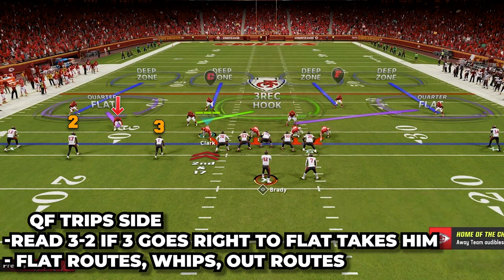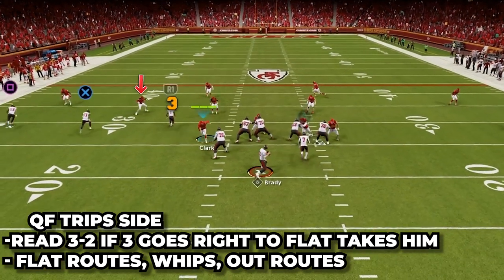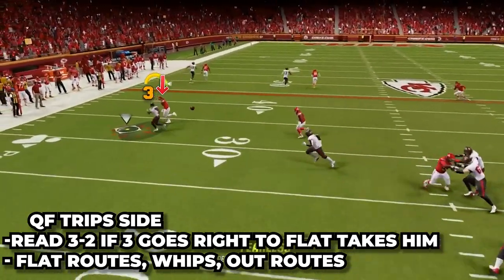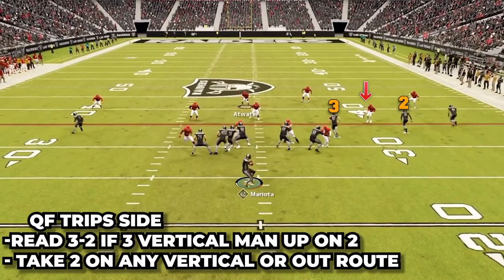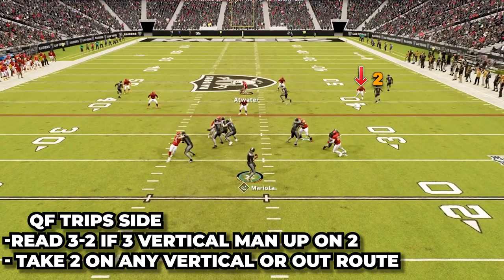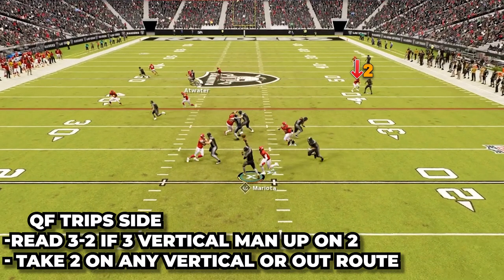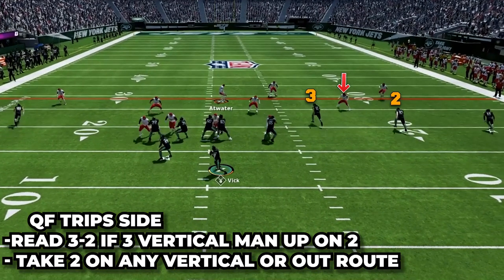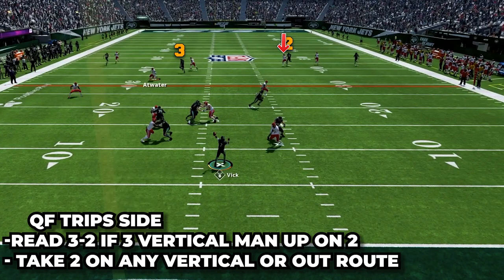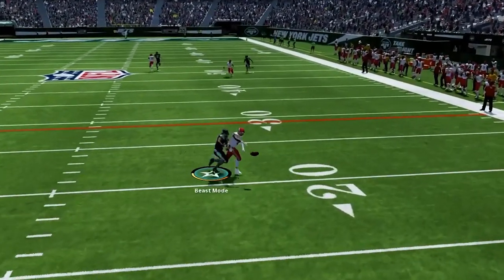We have our quarter flat on the trips side — he is going to read three to two. If three goes right to the flat, he will just take him right away on any route quick to the flat, whether it's an out route, a whip, or a flat route. Then if number three gets vertical five plus yards, or goes on a drag or slant over the middle, our quarter flat is going to look to number two and basically man him up wherever he goes — anything quick to the flats, or any vertical route, seam, corner route, or crosser.